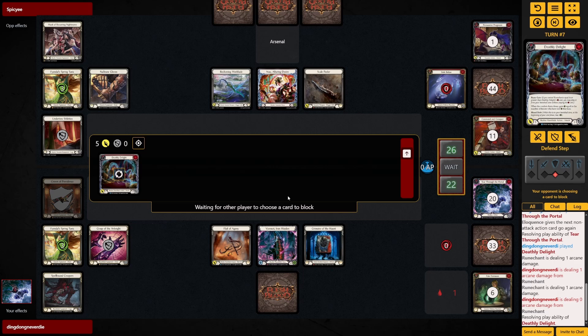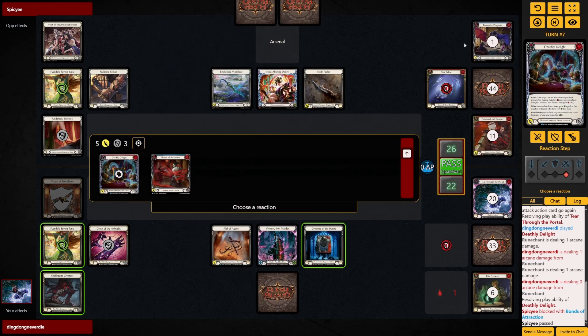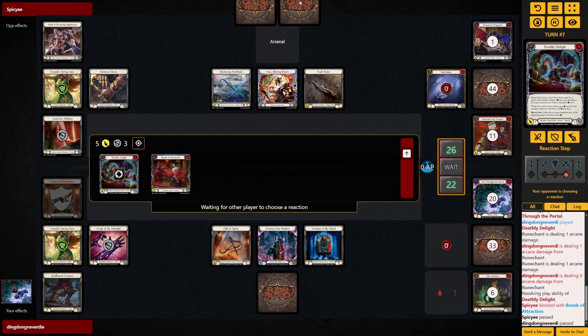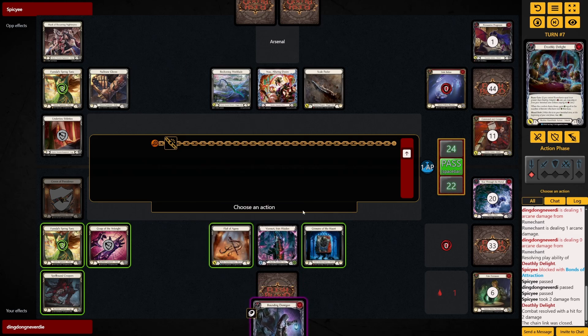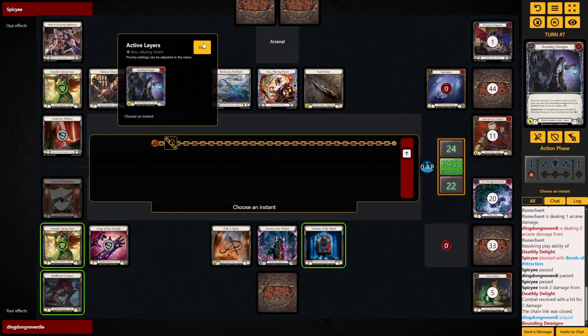Their hand doesn't have that many blues. Like why not just pitch this one and then — okay, because I paid a life but still you want to use this to block something, not pitch. Anyway, we just swing the Bounding Demicon — or I could swing the flail to try to get some rune chants for next turn. But let's swing the Bounding Demicon — just pile on the damage.